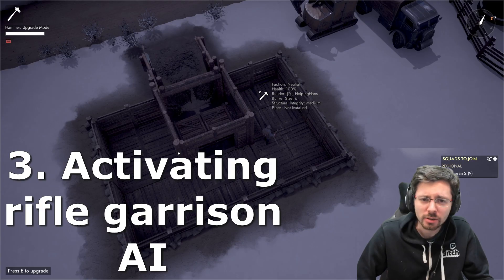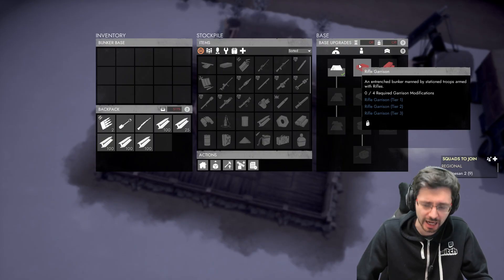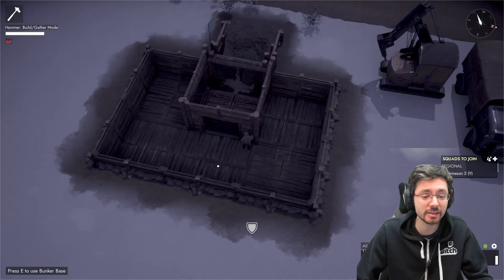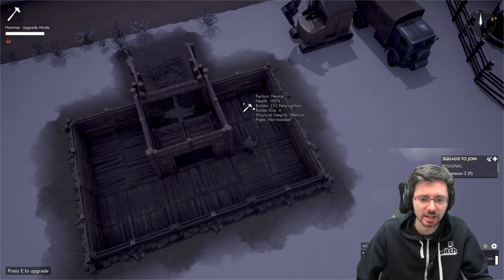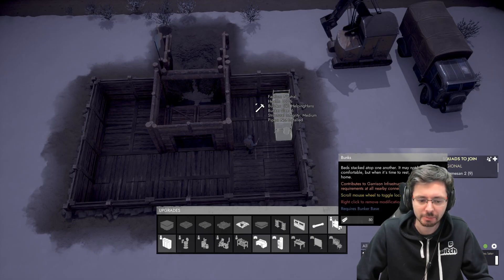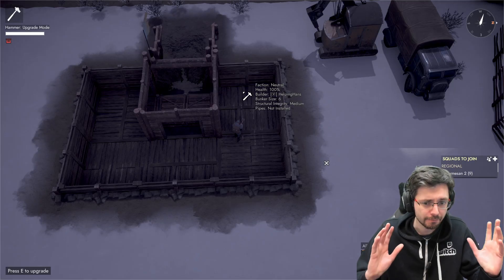Number three: activating rifle garrison AI on your bunker base. To get the rifle garrison AI, we need four garrison modifications — that means building four bunker beds inside the base. Now that we've upgraded to tier 2 on the outside, press F on a segment and you'll see the text icon appear. Press E on it, click the bunk symbol on the top right of the building menu, and your character will modify the structure to add a bed.